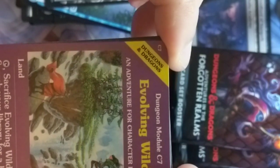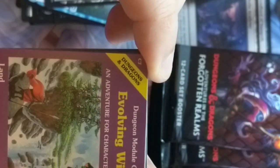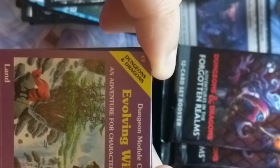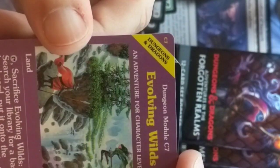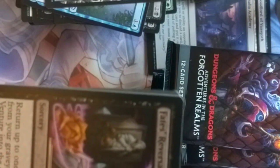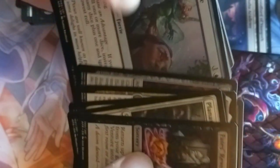We got ourselves an Evolving Wilds — looks like we got a ranger jumping the falling chasm into the waterfall. Looks like Golos is hanging out here — this is super cool. I don't know if that's Golos; Golos is not part of the Forgotten Realms. But that's really sweet. Man, I really like those a lot.